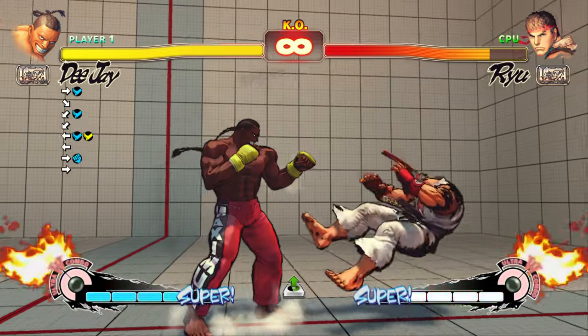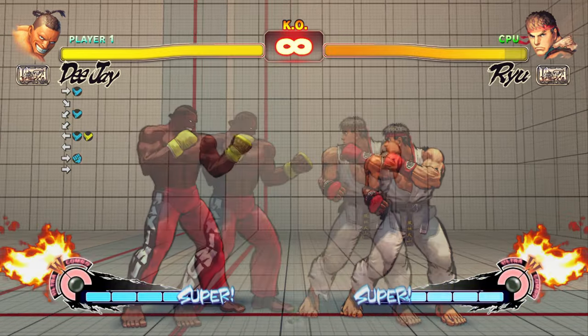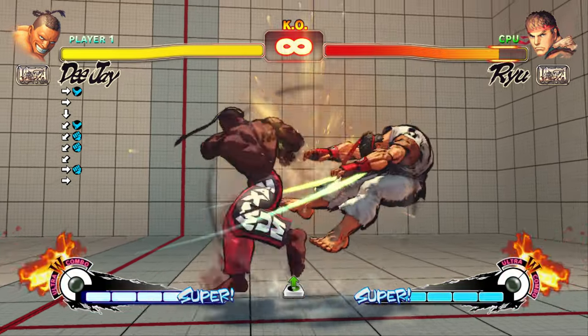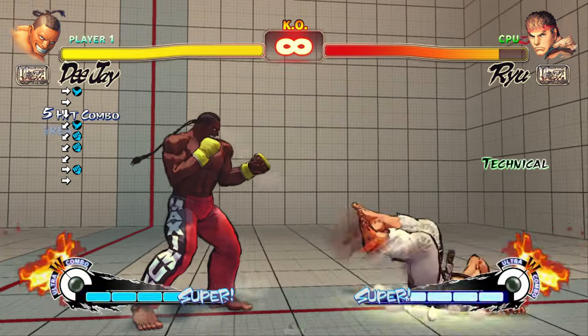Crouch light kick replaces the crouch medium punch for an easier confirm but can only be canceled to light kick Sobot or air slash. This is a great combo for scrambles or post-crossup confirms, but it's not optimal and does not work on Poison standing. It also does 114 less damage than the first combo shown.